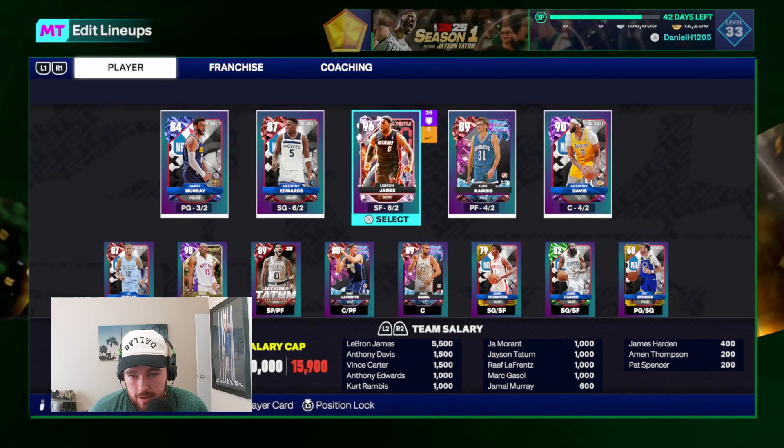LeBron is six foot nine at small forward — 99 offense and 98 defense, 97 driving layup, 89 mid-range, 89 three-ball, 97 driving dunk on day one — that is nuts. 87 ball handle, 90 pass accuracy. He's a versatile elite defender as well with 90 perimeter and interior defense. He is just insane.